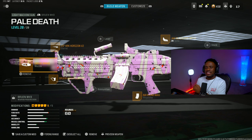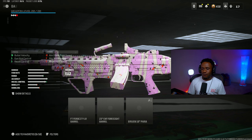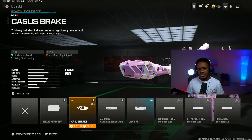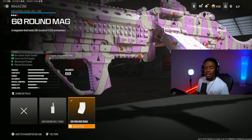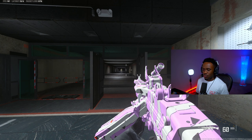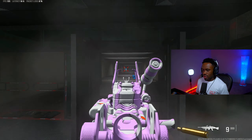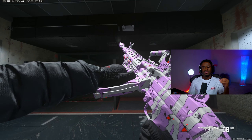For my ninth loadout, a lot of people are sleeping on the Bruen MK9 build. This thing is still crazy but people just don't use it anymore. For the optic, Jack Glasses Optic. For the barrel, the 23-inch SRK Horizon V2 — the biggest barrel available. For the muzzle, the Cassius Brake. For the underbarrel, the Bruin Haven Support Grip, which gives gun control, aim-out-of-sway, horizontal recoil, and fire movement stability. And for the magazine, the 60-round mag. If you are not using the Bruen MK9 after the update, you're simply just missing out.